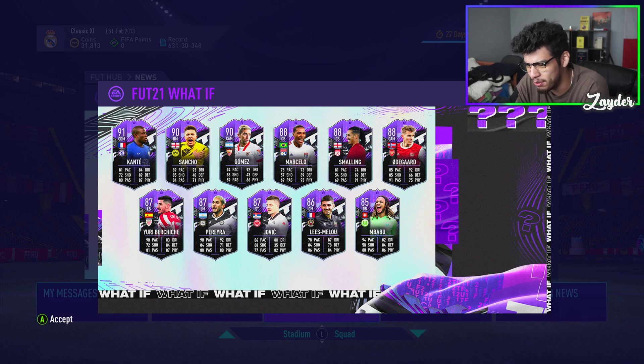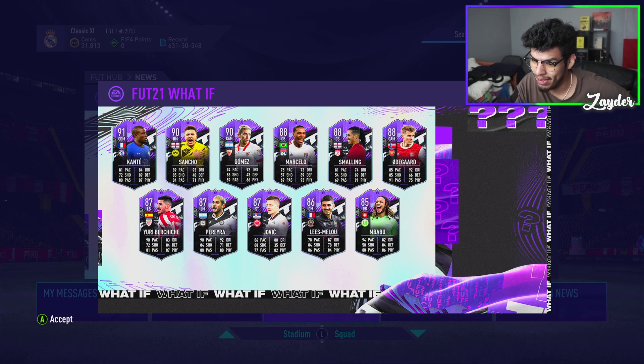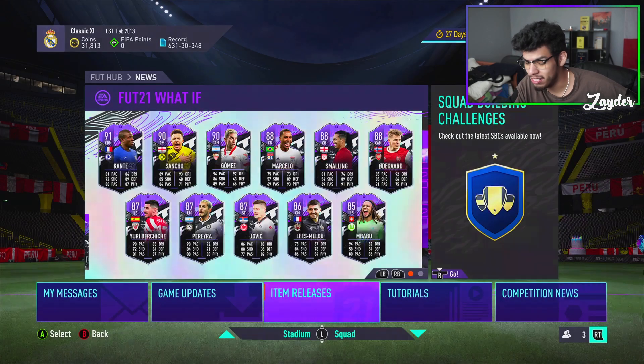Lee's Melu — actually, if you put a shadow on him it's not that bad of a card. And we have Mbabu — who looks like an incredible, incredible right back. Shout out to EA, man.